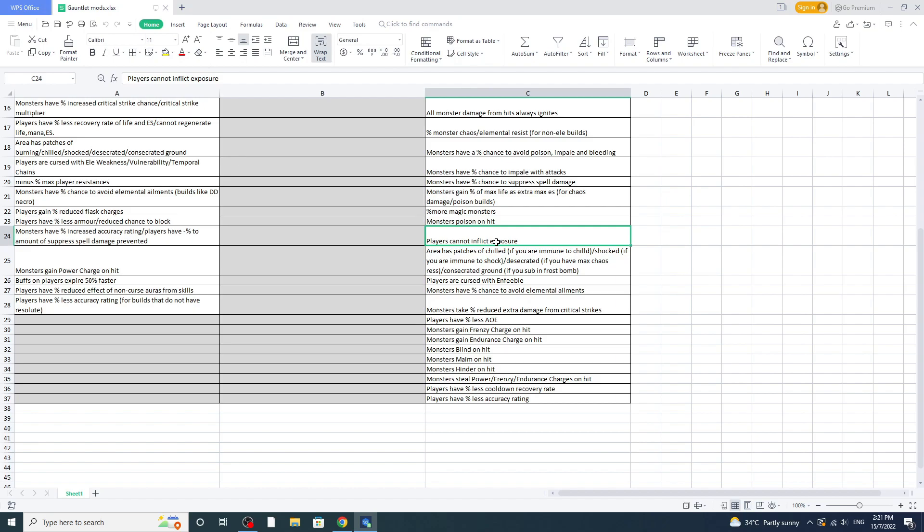For ground effect patches — shock I can run since I'm immune to shock, but if you're not immune, don't run it. Desecrated ground I don't want to be degenerating while mapping. Consecrated ground — I always have Frost Bomb to swap in when fighting bosses so they can't regen. Chill ground — no way, it slows you down and makes you unable to react to situations.